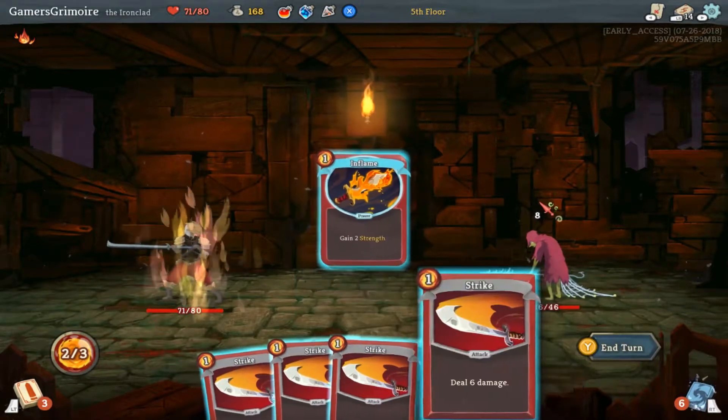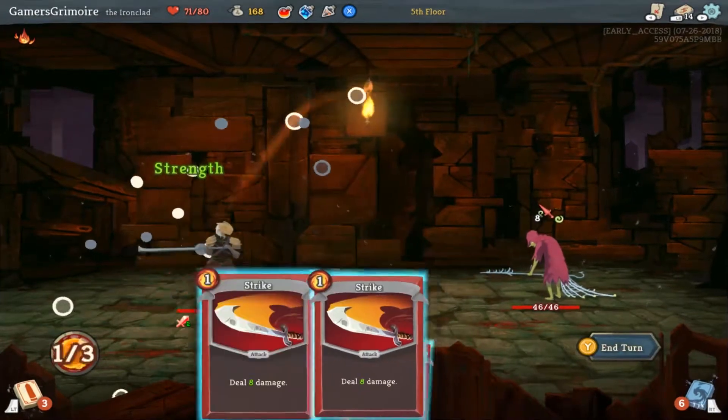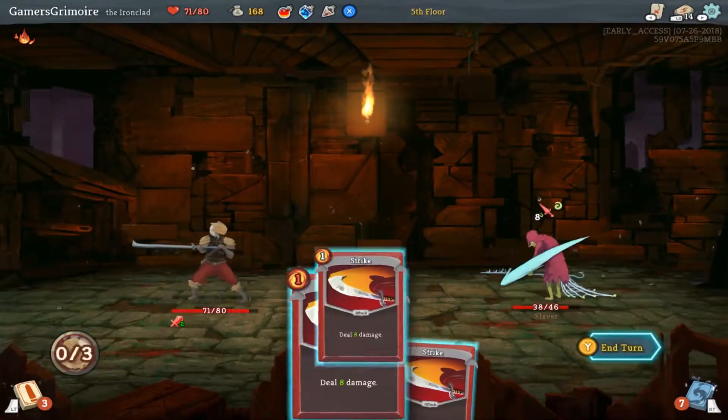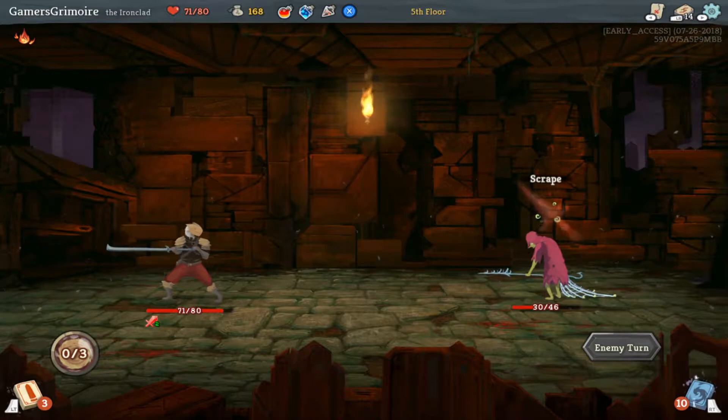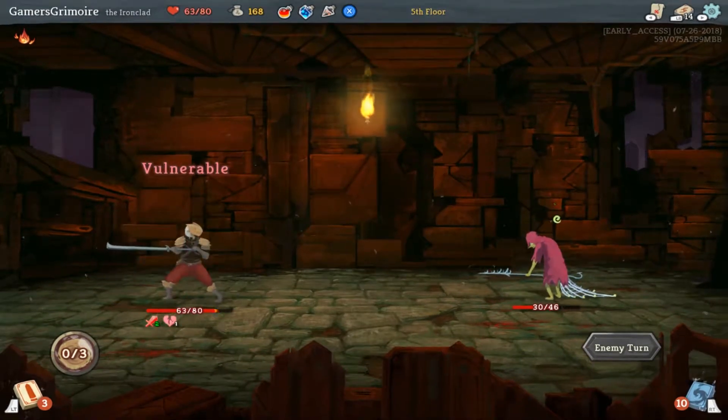Strike, strike, and Flamesaw — just strike him. He's going to attack me back for three. Is he going to poison us? Ooh, oh no, we have vulnerable now.